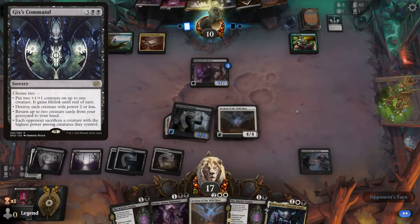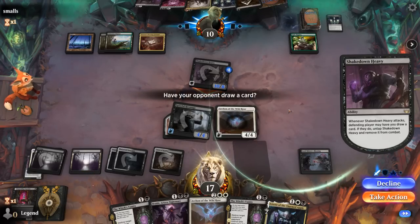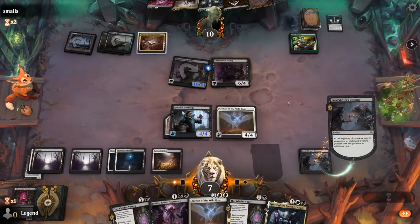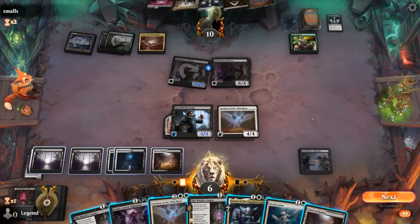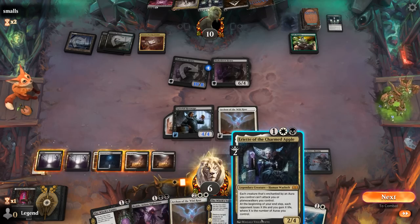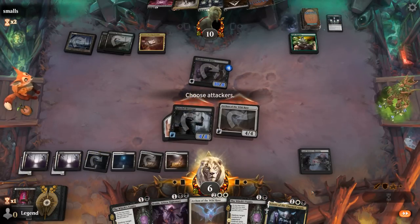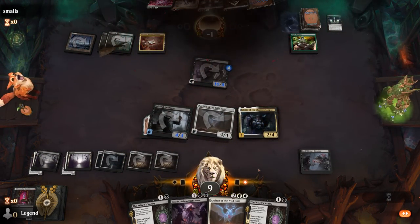If they want to cut it down, a top-deck Fight Rigging anyways — we could be in trouble. Can't Thought Seize the top of the deck. A Gix's Command — yep, that's gonna wipe my board. Opponent goes for +1 counters instead. Now's probably a good window to play Archon so Hexmage doesn't die to Cut Down anymore. With Ossification and Ariat we would have lethal — Ariat survives Cut Down. Close one against Fight Rigging but we got there in the end.